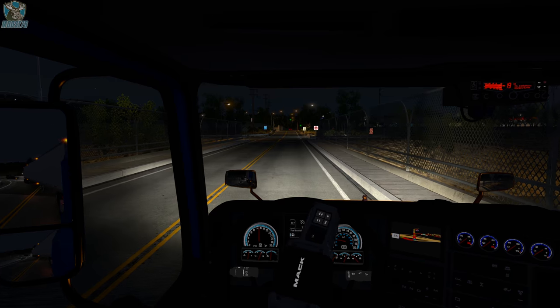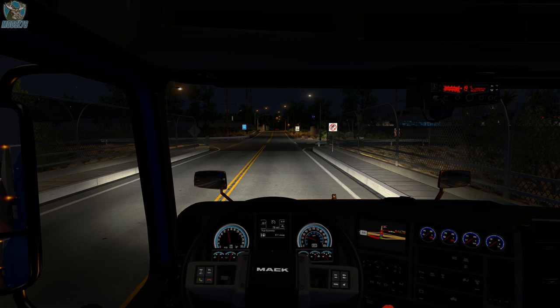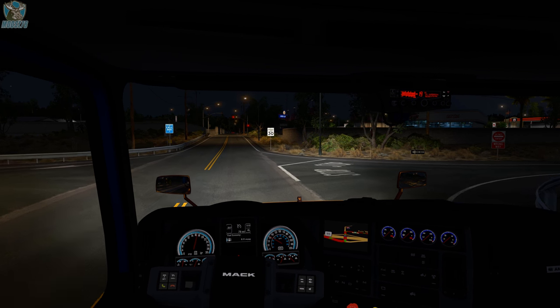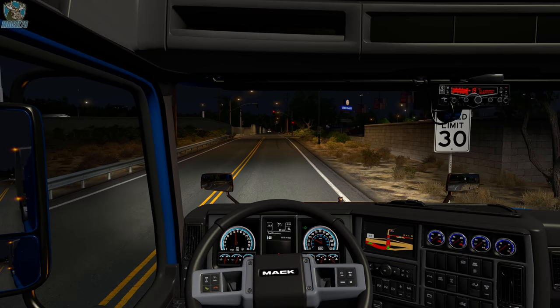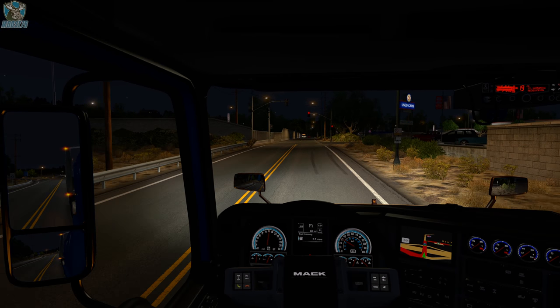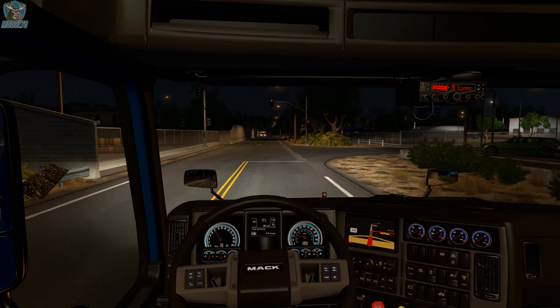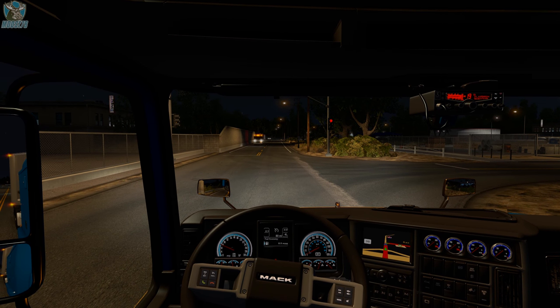There are also some ATS-only updates. They've added about four new roads: US 550 in New Mexico, US 95 in Arizona, US 191 also in Arizona, and I-580 and the I-580 Carson City Bypass in Nevada. They also redesigned the I-5 and I-80 interchange, and now long 53-foot trailers are forbidden in California.